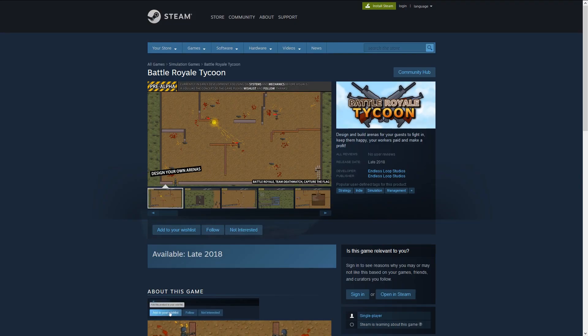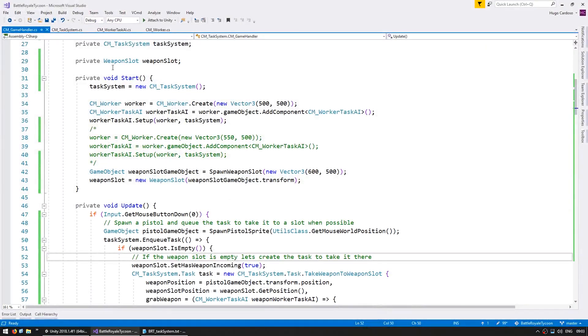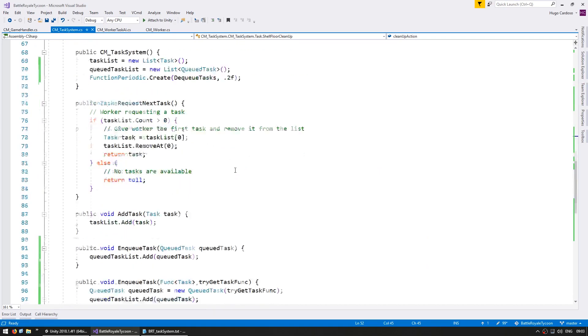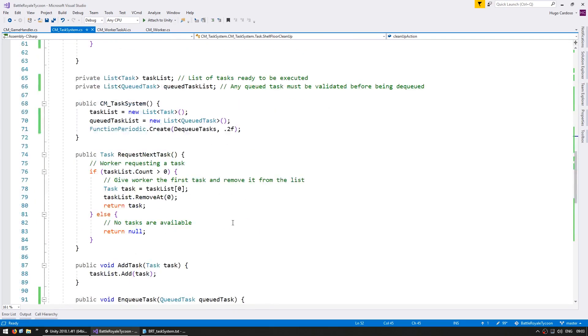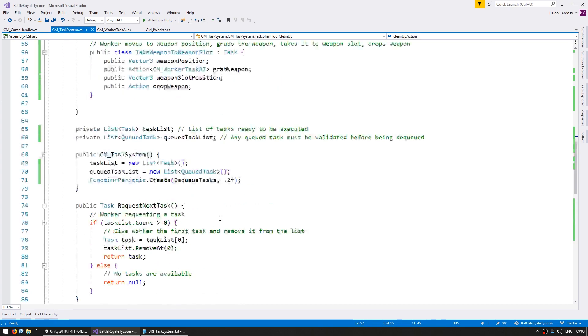The game is still in development so if you like the concept, go to the Steam page, add it to your wishlist and follow. Let's look at the task system. In this class we have all of the task system code. We can add tasks, request tasks, queue tasks and so on.